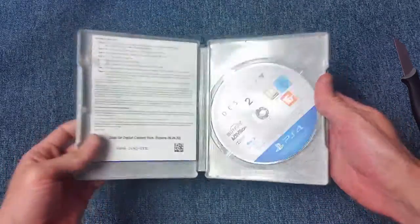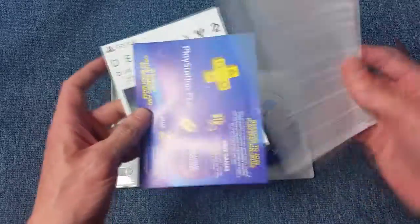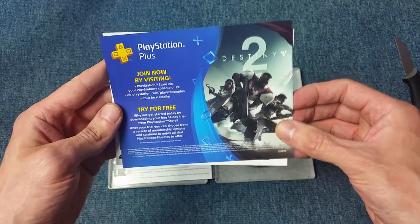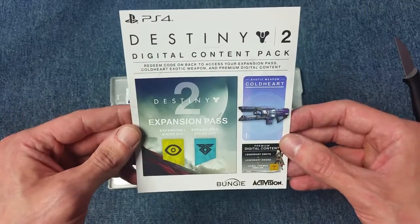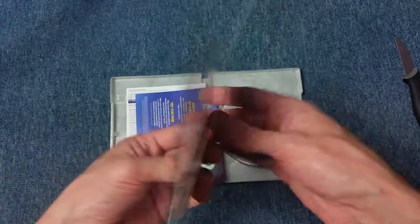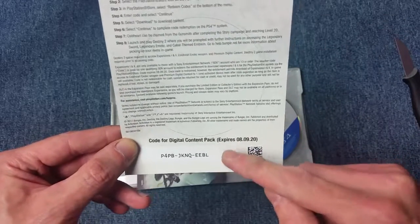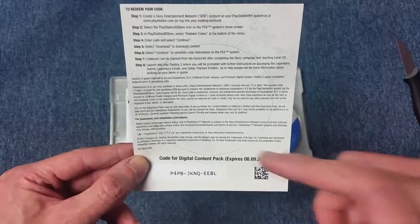Inside the steelbook you have the game disc and documentation. There's a PlayStation Plus card — you can try it for free but if you've already had it you won't be able to use that. We also have the digital content pack for Destiny 2 — redeem the code on the back to access your expansion pass, Cold Heart exotic weapon, and premium digital content. I will warn you: there's absolutely no point punching that code in because it will have been redeemed long before this video goes live.